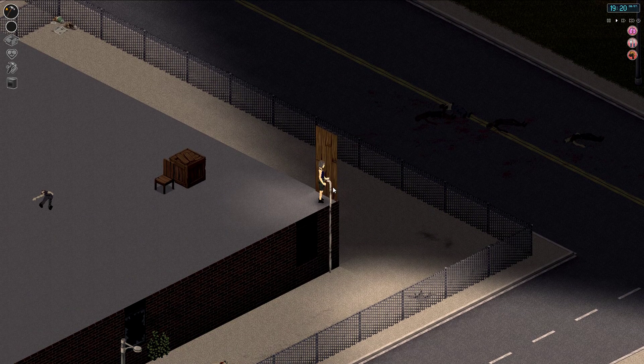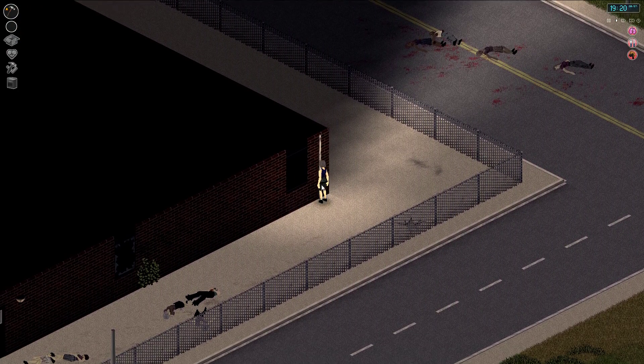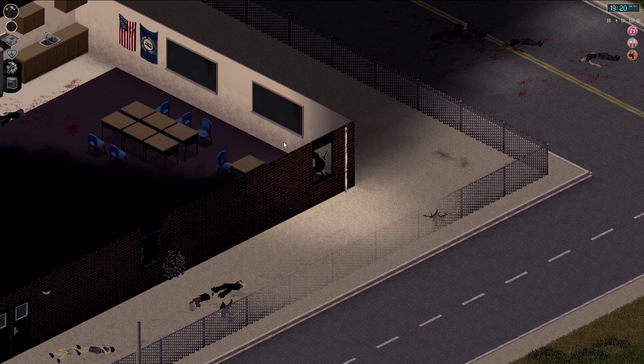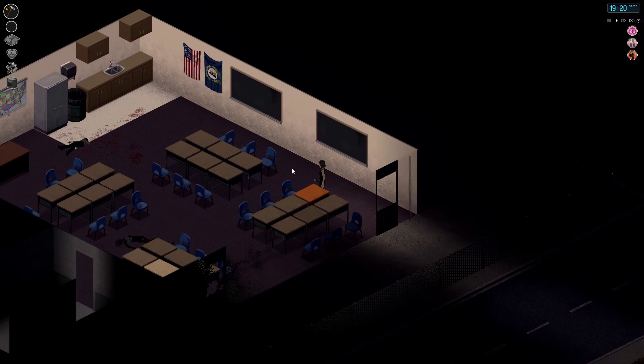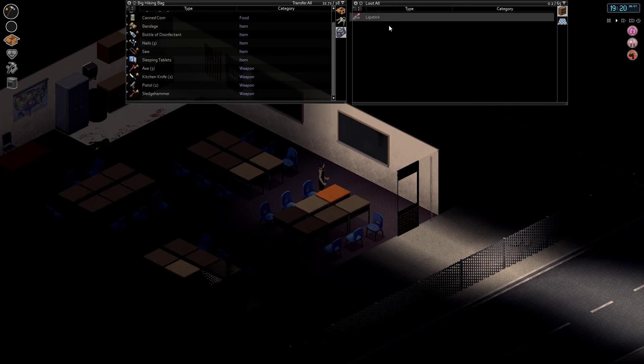It doesn't look like I can hold down E to get through this window anymore — wonder what has changed. I can get through this window just fine. Looks like we can disassemble these.